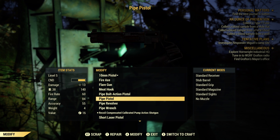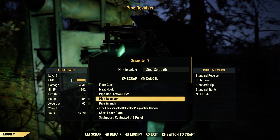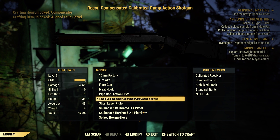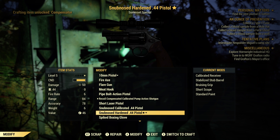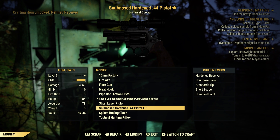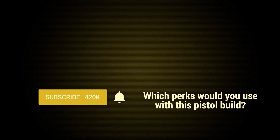The tip of the day is to scrap unused weapons and armor to unlock mods. Like in every Fallout game, you'll constantly find new items that you won't be using. Take these to a workbench and break them down into their junk components — this process will unlock new mods that allow you to customize and unlock the full potential of your existing gear. In the comments, tell me which other perks you'd take with this build. If you enjoyed the video, remember to subscribe and hit the bell for more Fallout 76 content. Thanks so much for watching, and I'll talk to you next time.